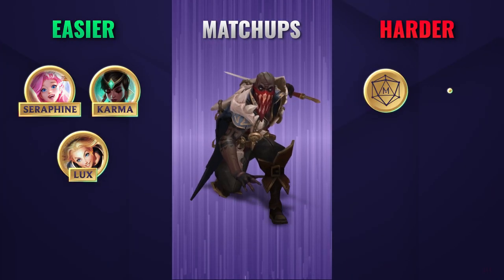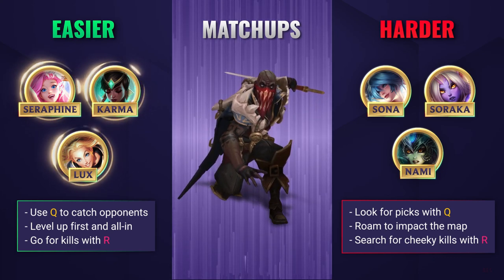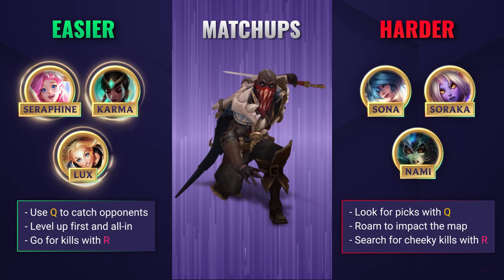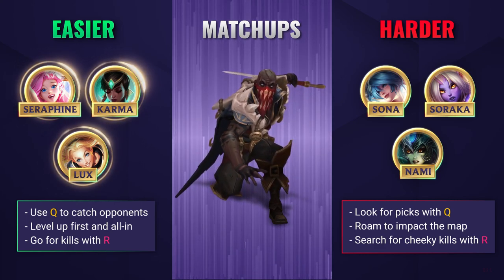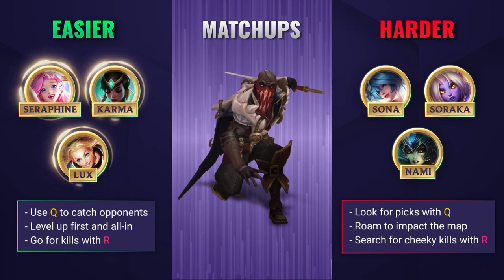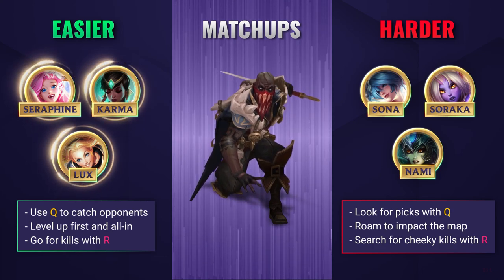Against easier matchups, you're going to want to abuse your advantage in the lane phase, using your Q to catch out an opponent whilst combining it with your E to lock them down and take them out. Your level 2 is exceptionally strong, so try and get the level up first and chase kills if you can. Once you reach level 6 and level your ultimate, look for opportunities to all in your opponents often to grab you and your lane partner an insane amount of kill gold.